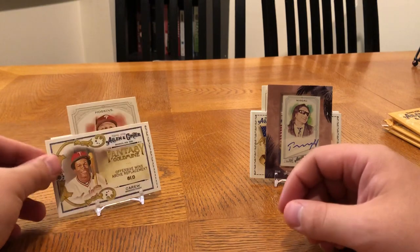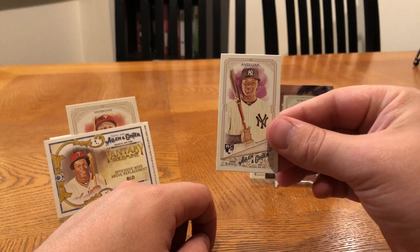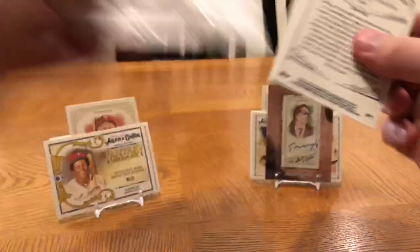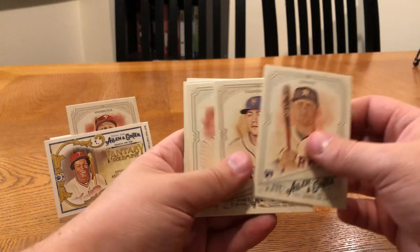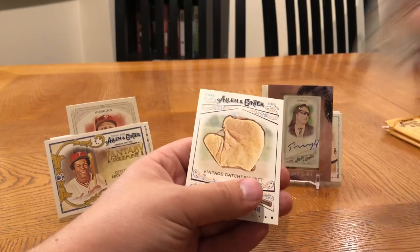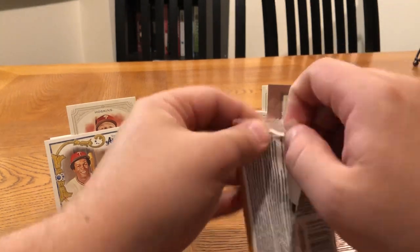Rod Carew — 81 offensive wins above replacement. And an Andujar mini card dropped out, I'm going to open it up. Could this box give us another hit? That would be crazy — I don't think I've ever seen anyone pull more than one hit out of a retail box. I think there's only been a handful of people I've seen open a retail blaster box and get a hit. Two packs left.